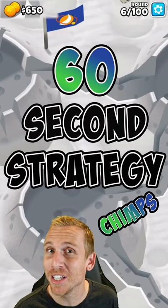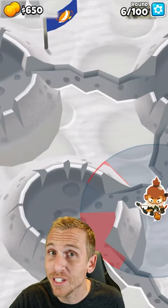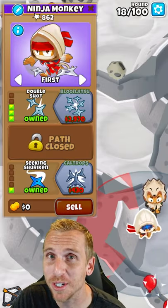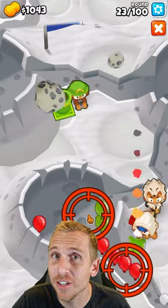Here's a 60 second strategy with no abilities on Moon Landing Chimps for Bloons TD6. Place Quincy here so he can see the middle of the crater and the bottom of the track. Place a ninja here, upgrade to a 3-0-1, place a mortar here, set targeting to here and leave it the rest of the game.